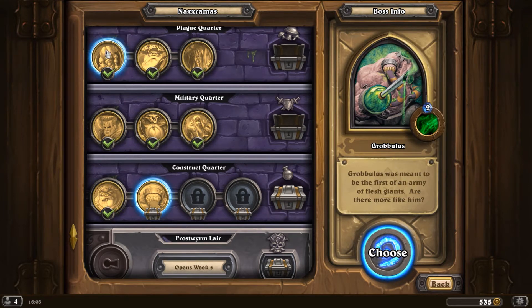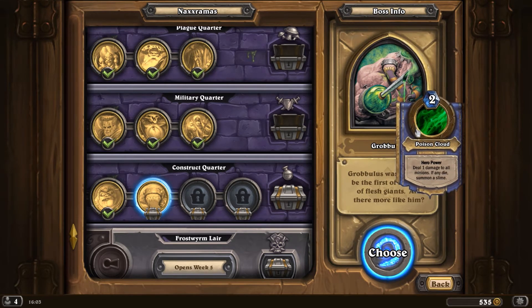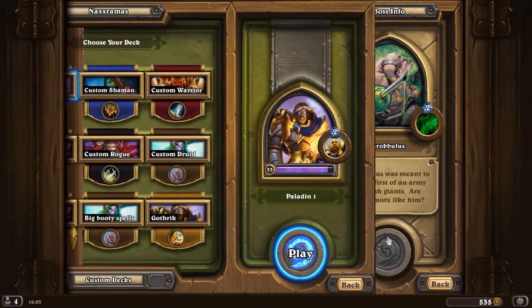So it's kind of like Noth, but it counts for his own minions. Now, as the Paladin, this isn't going to really do us any favours, because our hero power summons a 1-1, so this is going to kill it instantly and give him a slime. So we're going to not use our hero power pretty much at all in this fight, unless we've got a Blessing of Kings. Let's have a crack.